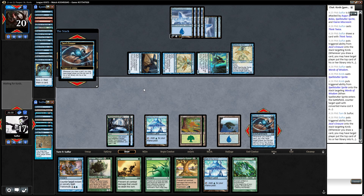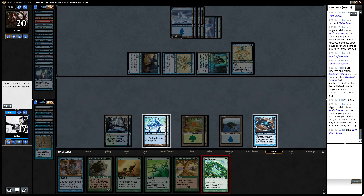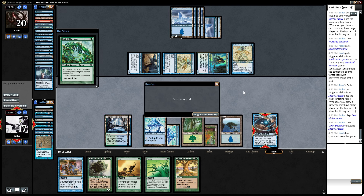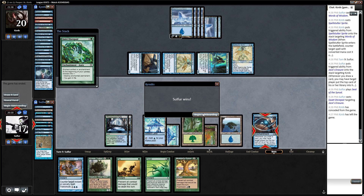He's getting a Spell Stutter Sprite — that's fine. Oh, that's a good one. He's being very liberal with his Sprites, so that's always good to see. Oh, he just concedes! Wow, okay. I will take a game one against Delver any day. He was probably on a bunch of removal and couldn't find his red — and that wouldn't have done him any good anyway. And he didn't see any creatures from us — he'll probably be boarding out a lot of his stuff. This is really great.